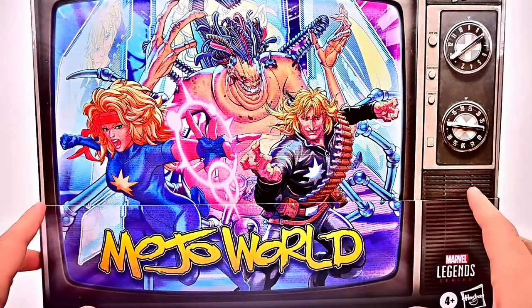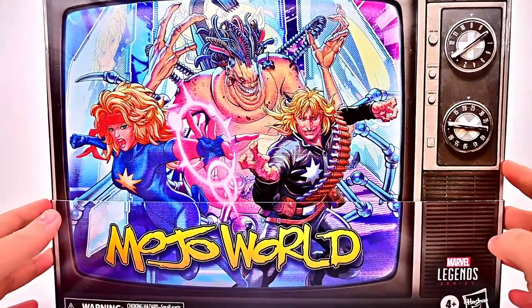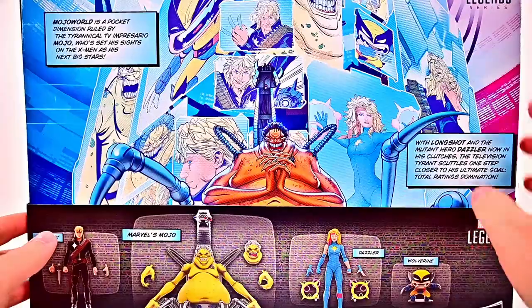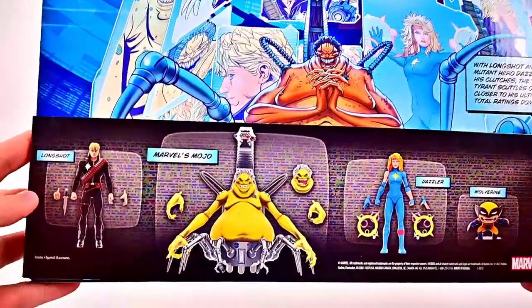The box design is really cool — of course plastic-free packaging — but it's a nice all-box design that looks like an old tube TV with dials on the side, a very classic TV look. On the back you can see comic panel designs which is pretty cool, giving some information.